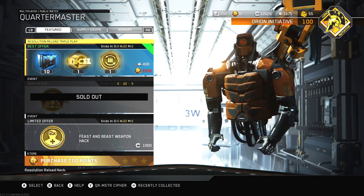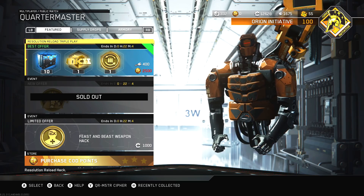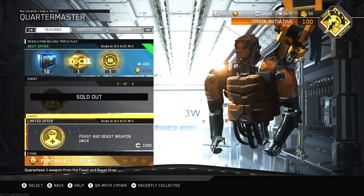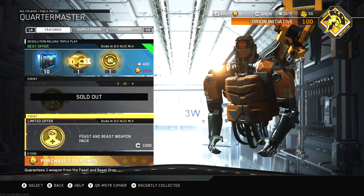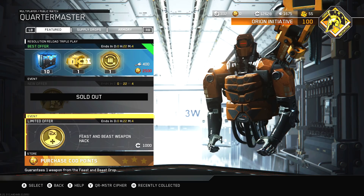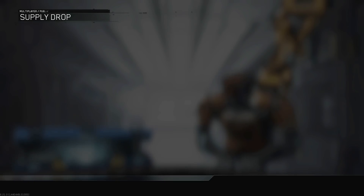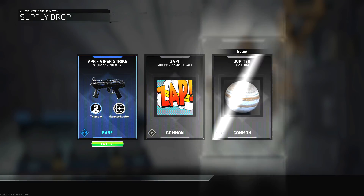You guys saw me already open the Resolution Reload Triple Play, and if you'd like to see me open more of those, I have 1600 keys saved up, so I could probably open two or three more. I'm trying to save around four or five hundred keys for another bundle if it ever drops. This hack guarantees one weapon from the Feast and Beast drop, and I have 12k salvage. I figured I'm gonna buy two of these — today is the last day to purchase this, so if anybody wants to buy it, now is the time.